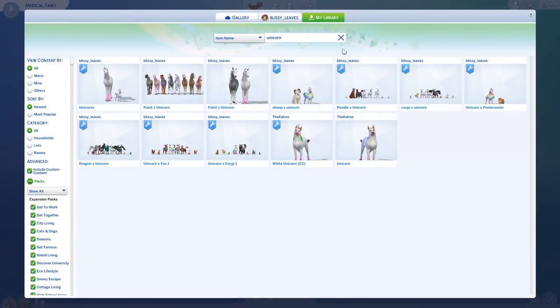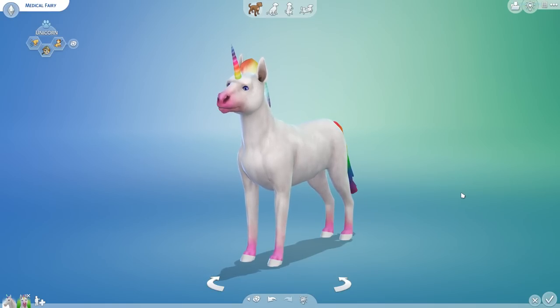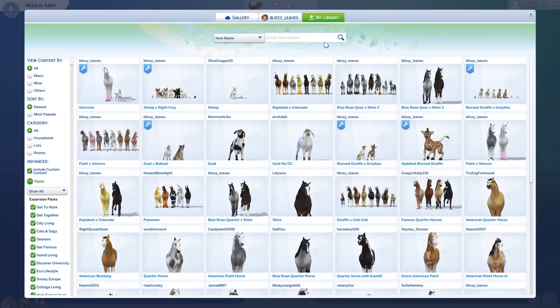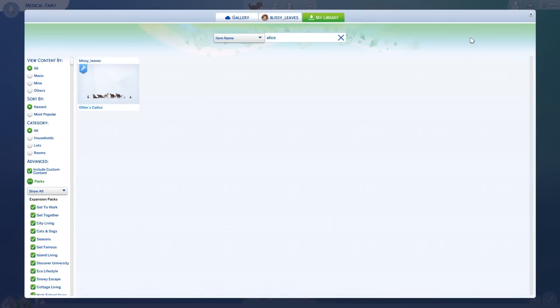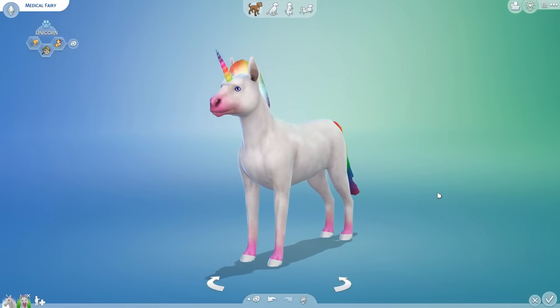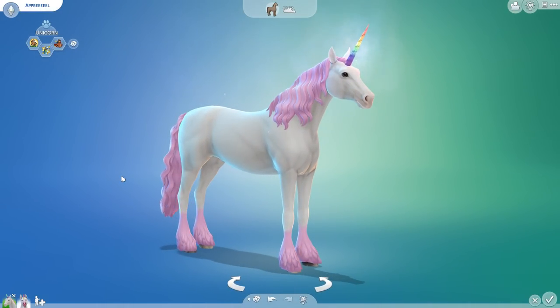Looking back, we haven't done as many unicorn mixes as I thought — unicorn and corgi, poodle and unicorn, dragon and unicorn, unicorn fox — we didn't even do the unicorn and Pomeranian! And I don't think we've done pegasus or alicorn mixes either. So we're going to need to do a lot more unicorn mixes. You guys should definitely go ahead and suggest them — whether mixes with our miniature unicorn or with our majestic normal-sized unicorn.